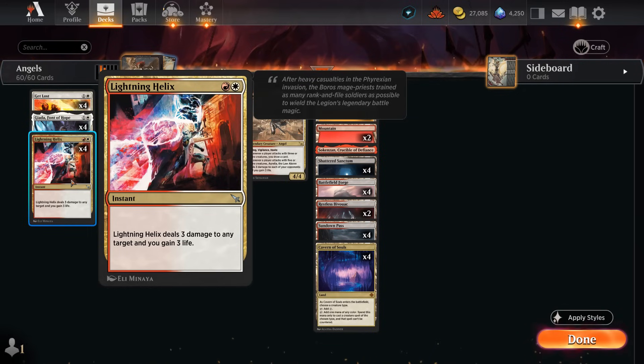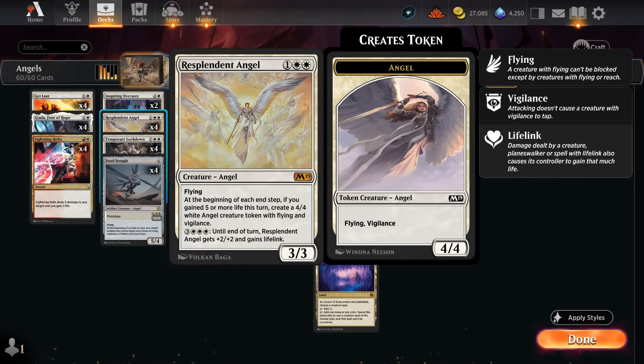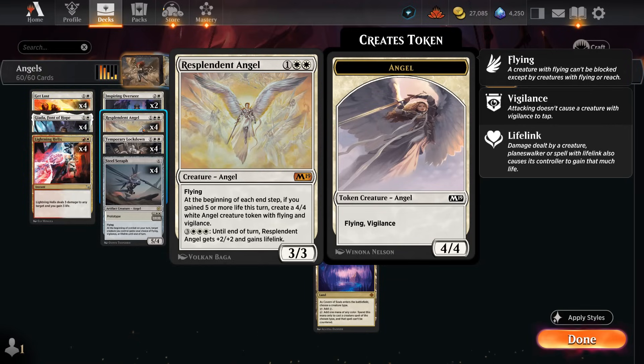By gaining life we can also help enable Resplendent Angel. I'm playing the M19 version — you could also play the Ixalan one, but the M19 version comes with an animation. It's a 3/3 flyer: at the beginning of each end step, if you gained five or more life this turn, create a 4/4 white angel creature token with flying and vigilance. We can also enable it with its own activated ability for six mana, giving it plus two plus two and lifelink, letting us attack with a five-power lifelinker and make an angel token.